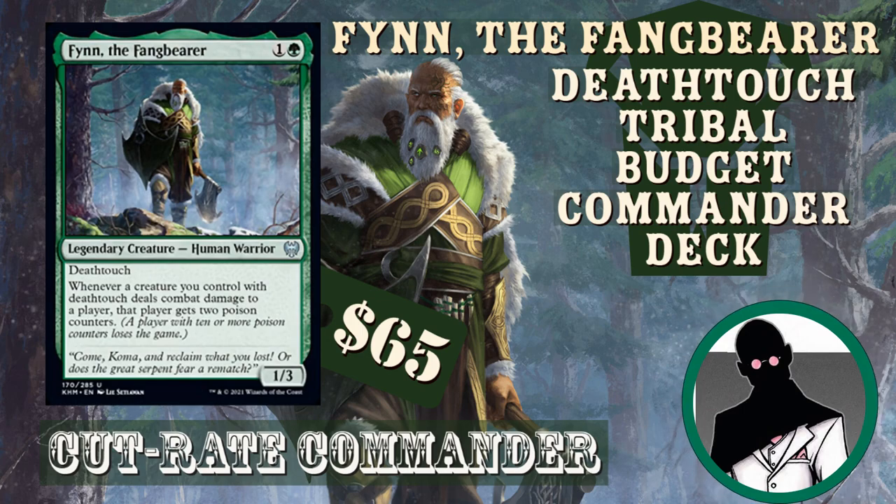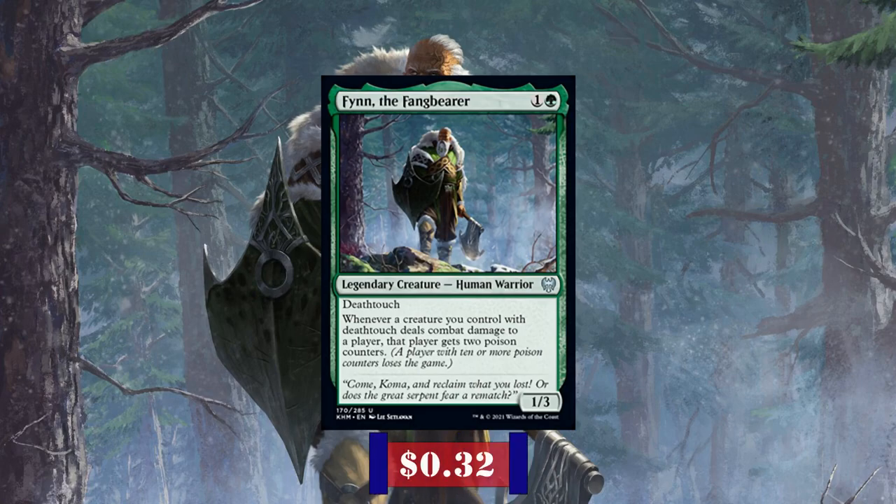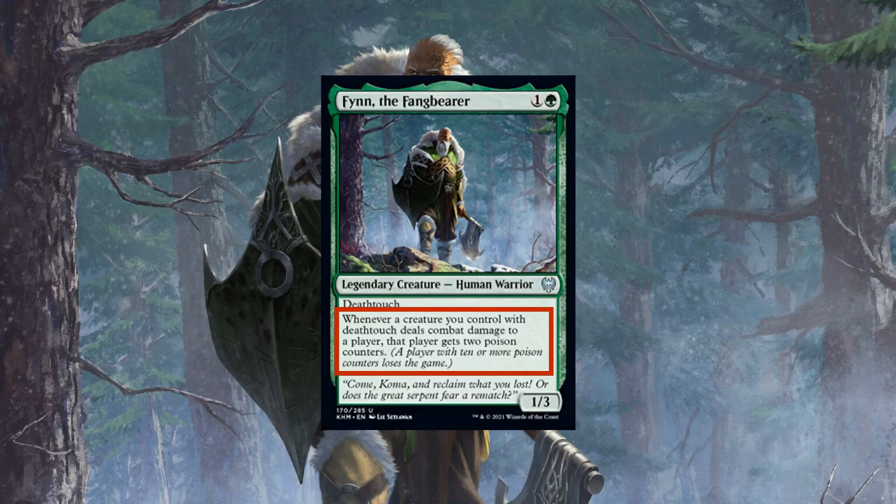Finn the Fangbearer is a 1/3 human warrior with Death Touch that costs 1 and green. Whenever a creature you control with Death Touch deals combat damage to a player, that player gains 2 poison counters. A player with 10 or more poison counters loses the game. While Finn's low CMC, high toughness, and Death Touch make him a decent defensive creature, his real power comes from turning anything with Death Touch into legitimate threats that force opponents into the difficult choice of blocking and losing their creatures or letting the damage through and getting poison counters, which most decks have no way of interacting with.